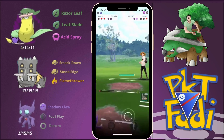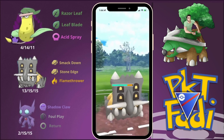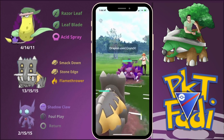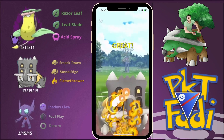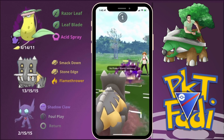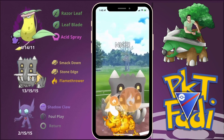They bring in Drapion, so we bring in Bastiodon — things are looking good since Bastiodon handles Drapion pretty well. We go for Flamethrower and the Smack Downs do a lot of damage too. We barely survive the Crunch and just get to the Flamethrower, winning the game in a very clutch finish. Great game to my opponent.